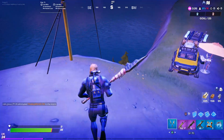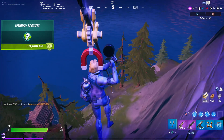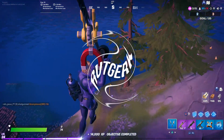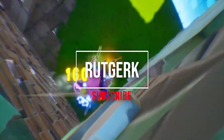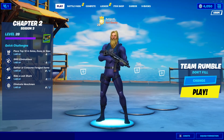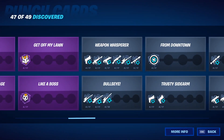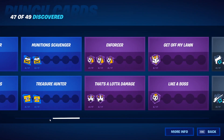If you want to know how to complete all 49 Fortnite Punch Cards, make sure you watch the rest of the video. Today Fortnite Season 3 came out and they added Punch Cards, so let's go to the Battle Pass tab and click on Punch Cards on the left side of the screen. These Punch Cards give you a lot of extra XP to level up even quicker.